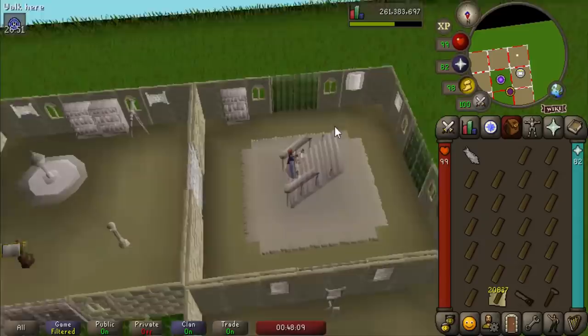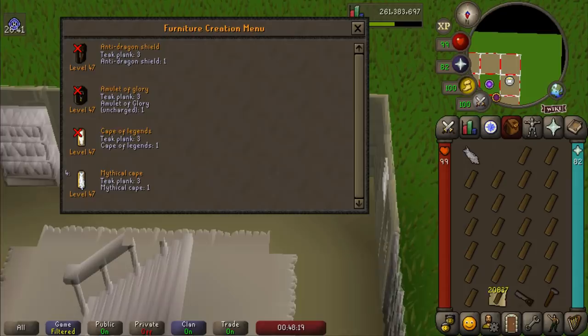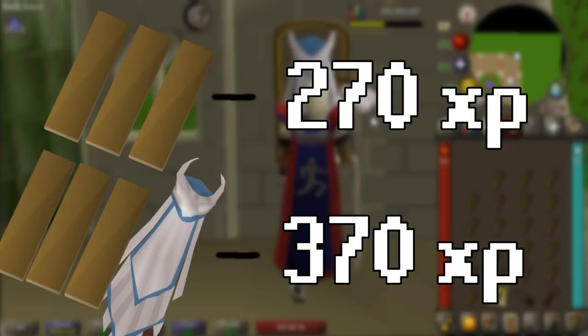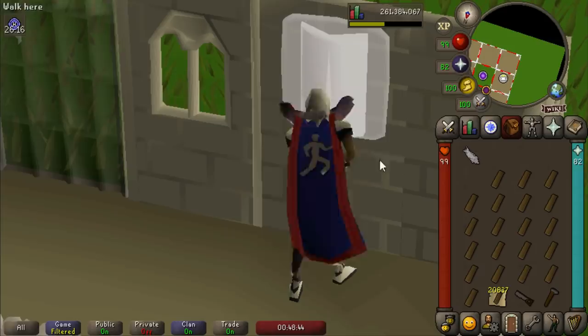We're going to be doing the mythical cape rack method. Normally each teak plank gives 90 construction experience, but it works differently with the guild trophy space. The mythical cape uses three teak planks and gives 370 XP, which works out to about 123 experience per teak plank — that's 33 more XP per plank, basically saving you one teak plank for every three you use on this method. It's insanely good and this is how I'm going to be training all my construction.